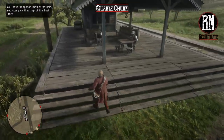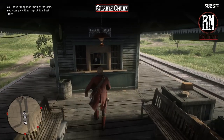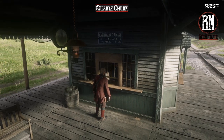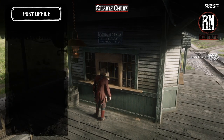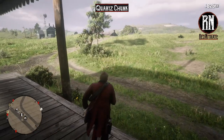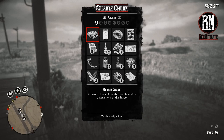I ended up sleeping for about 36 hours, and as you can see, I've got the new mail notification on the top left-hand corner. Receive mail — and there it is: quartz chunk, that's what we want. A heavy chunk of quartz, used to craft a unique item at the fence. Next up, we'll be getting the silver chain bracelet.